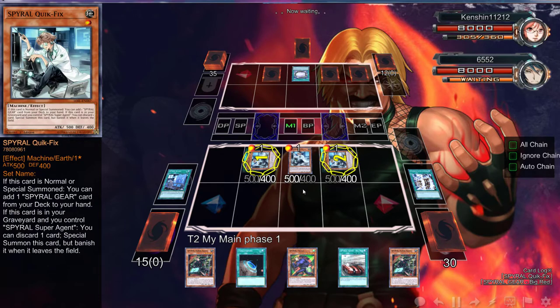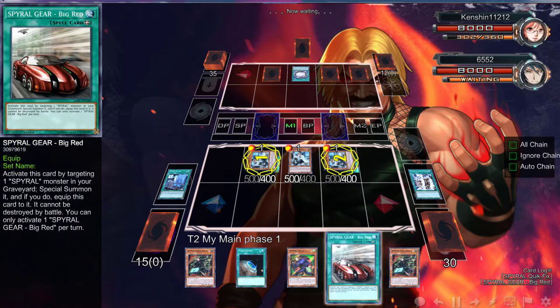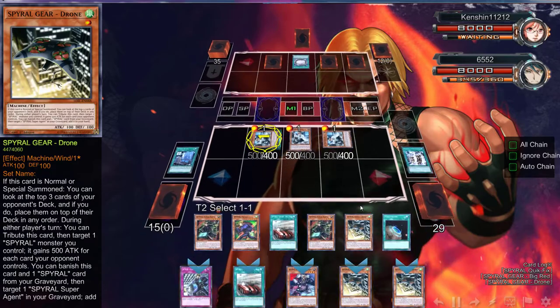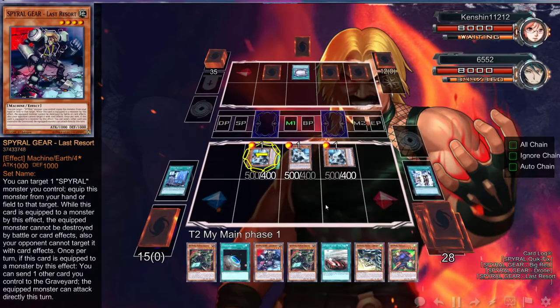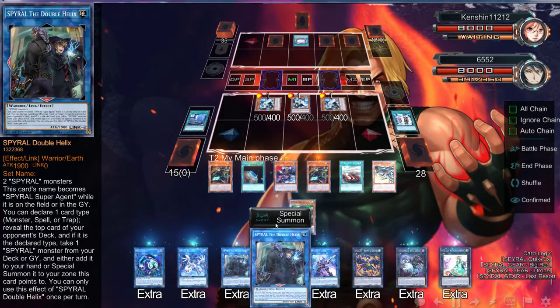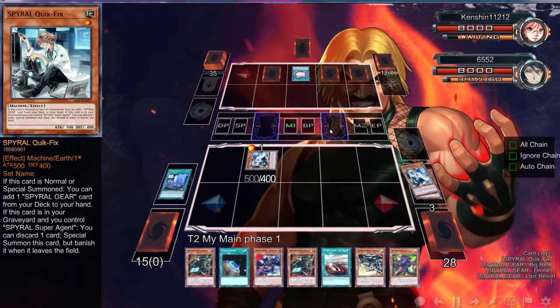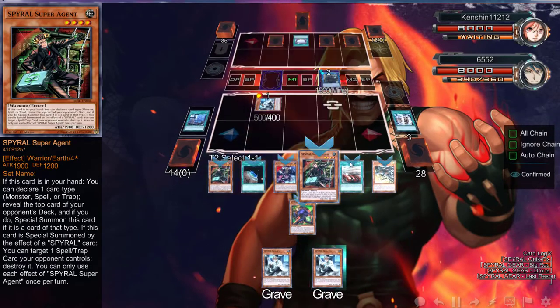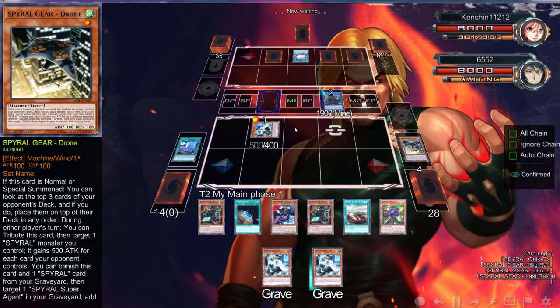Since we have such an amazing hand right now, you get the Drone and also Last Resort - it's completely up to you. We're going to get it right now just because we have the Terraforming and can go into plays like that. Let's start off with the Young Quick Fix. I feel like this is just not fair for my opponent - there's not really too much he can do, and it's sad, but hey, that's where we're at.